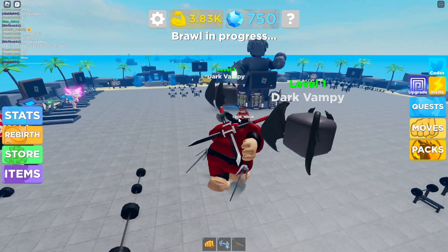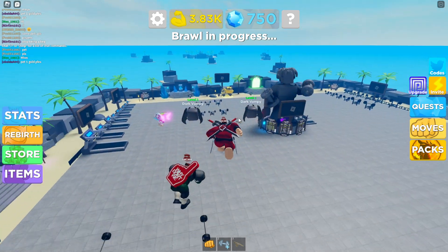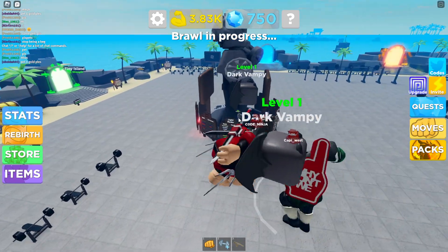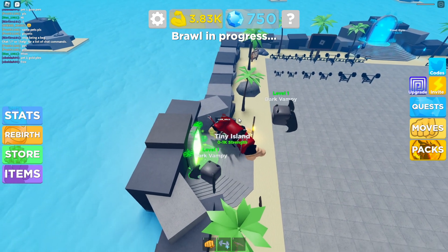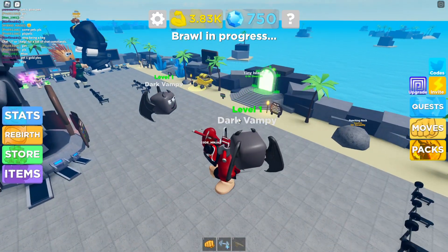We can unbox code pets right there at the blue crystal. We got 0 to 1K strength, Legend Reserve 0 to 1K strength island — frosty gym. We have nowhere to hide, we actually have nowhere to hide.